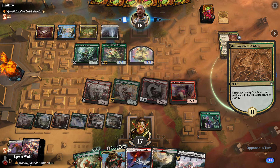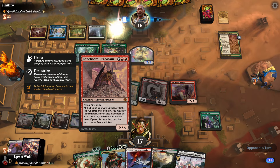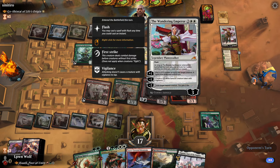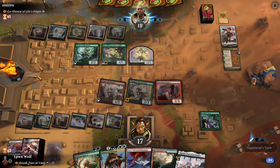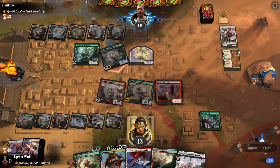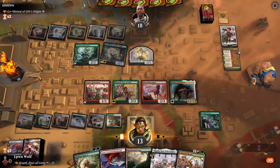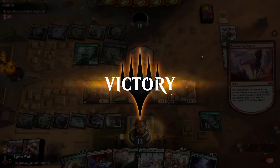Bone Horde exiles top two on the upkeep — you may play one. If you exile a land, you get a 3-1 dinosaur. That's really good, just randomly making dinosaurs. Wandering Emperor — so that can exile the Bone Horde. I think that was a silly move, because if they did that at Flash, they could have actually got the Goltari Maverin when it attacked. They played the Wandering Emperor at the very worst timing there — very strange.